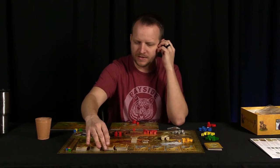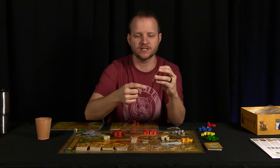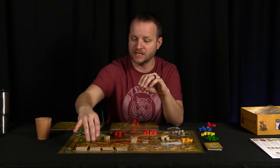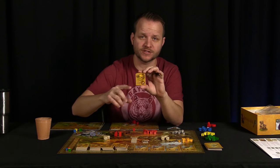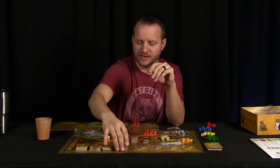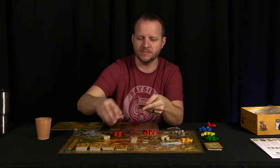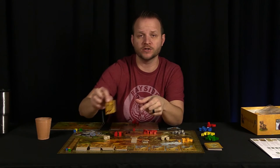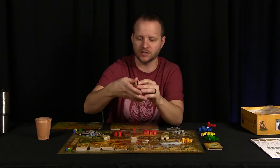There are other ways to build huts — this one says I need five resources and they have to be four different kinds. This one says I can put any number of resources between one and seven of any kind. That's pretty much what all of them are — some mixture of either whatever you want to put in based on the number, or a specific combination like two wood and a gold.